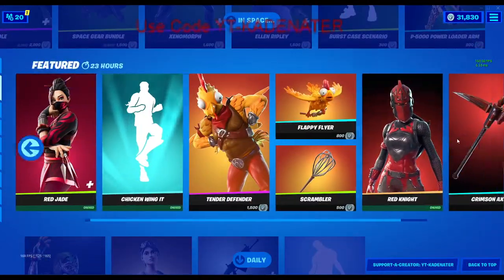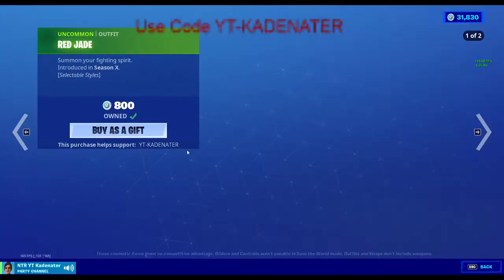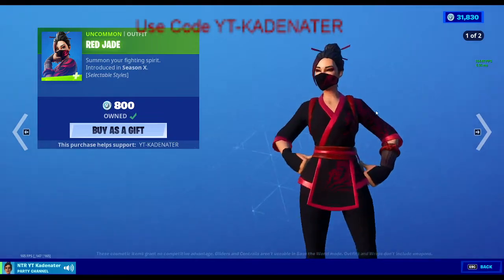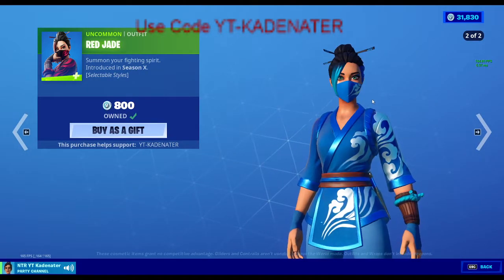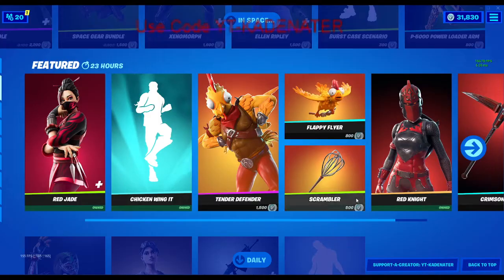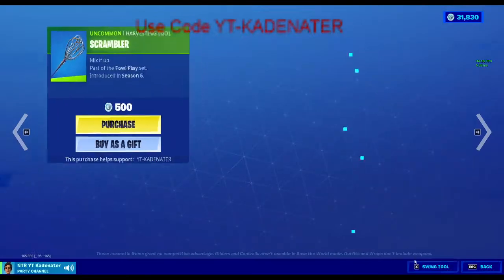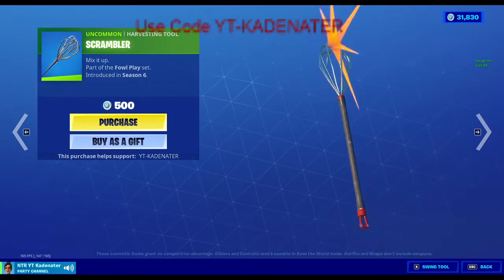All the alien stuff. Crimson Axe. Red jade came back out — also known as the blue jade, because people don't really wear the red style anymore, to be honest. Some people do, but not most. Tender Defender. Scramble — pretty decent.